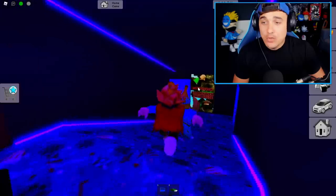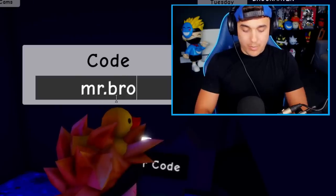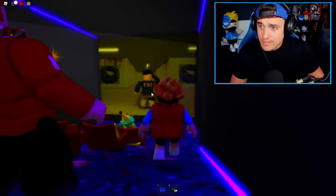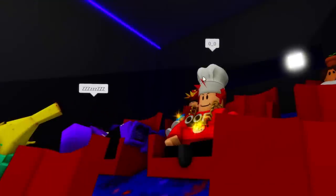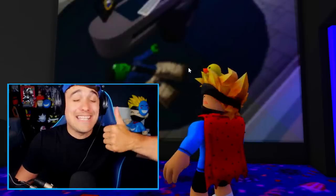Myth 51: If you go into the movie room and type in the code 'Mr. Brookhaven,' a scary film will play. Let's see if it works. Wait a minute — that is Mr. Brookhaven. Did this one actually just work? What is that snoring sound? I'm trying to watch the scary zombie film! Myth success!